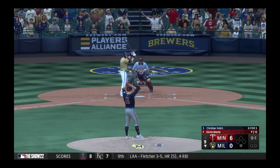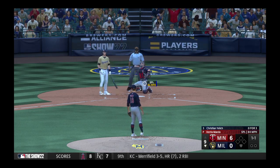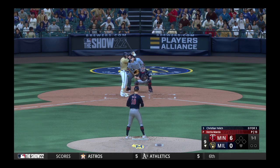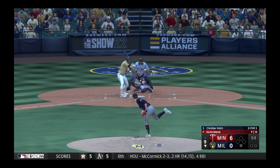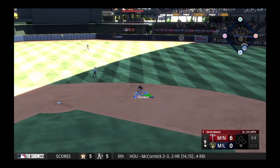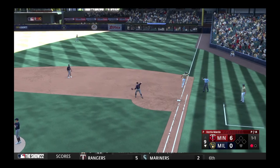Right-hander kicks and deals. Next offering is outside. Kicks and deals — bounce to the right, Gordon handles the chance, whips it to first. One out, bottom of the ninth.